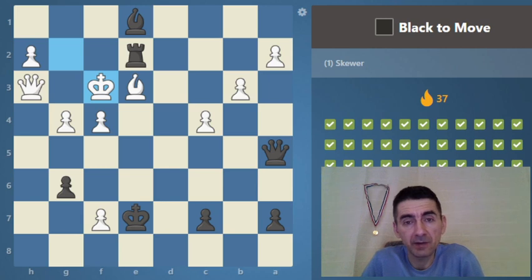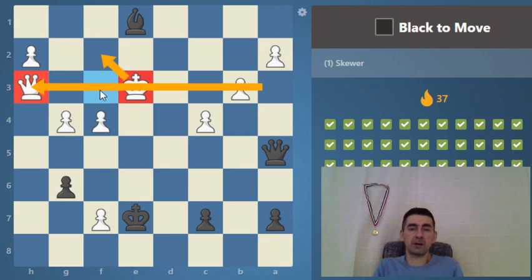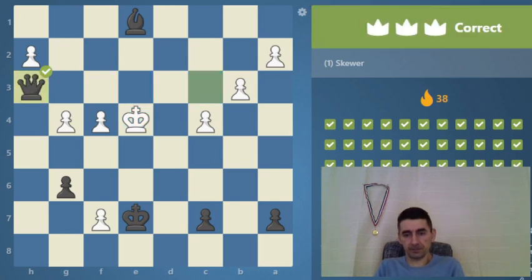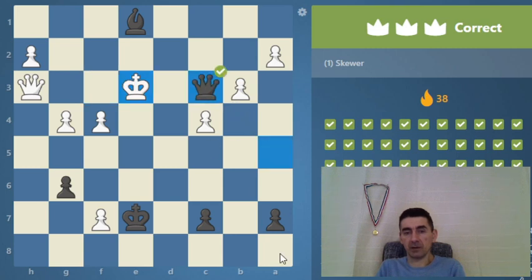We will make two skewers in this combination. The pieces are on the same rank — you take with the rook first, so this is the first skewer. The king is forced to take, and now you can make another skewer. The distance is now bigger between the king and the queen, so the king cannot go back to protect the queen as it could before. This is also a decoy sacrifice — forcing the white king to the worst square where black can follow up.